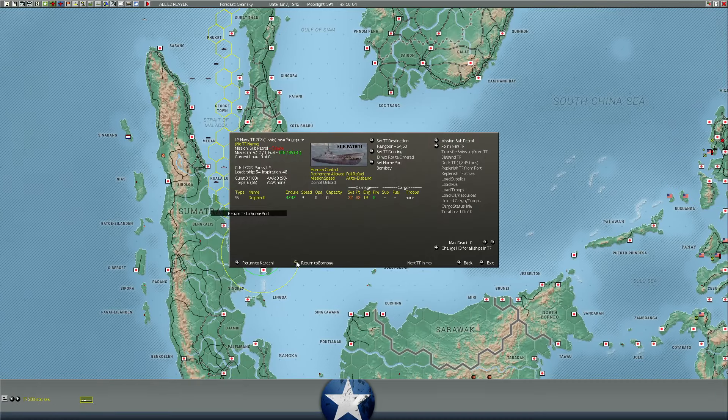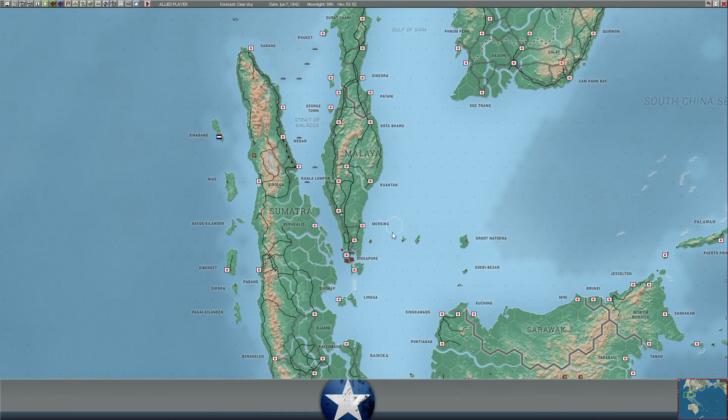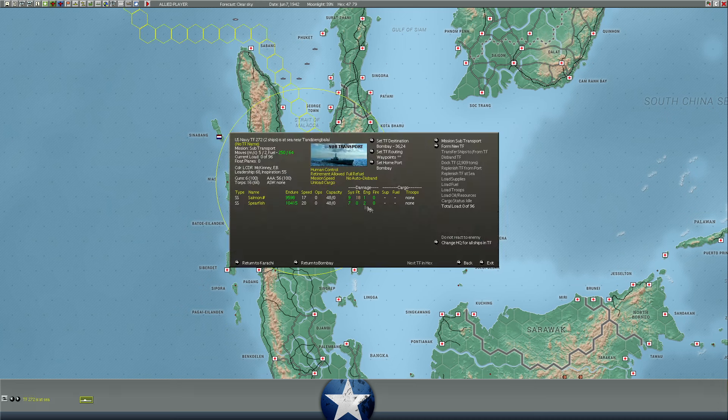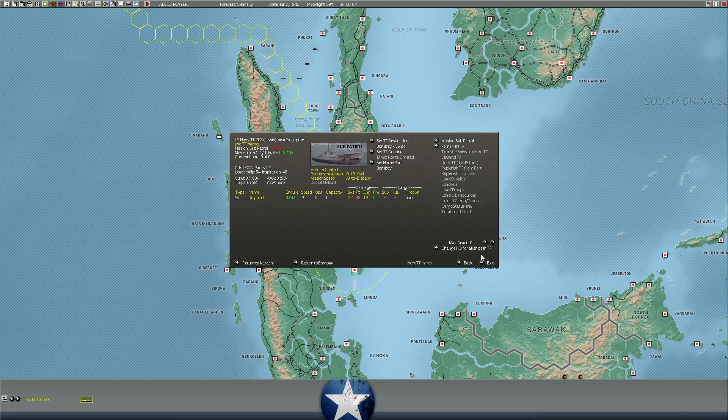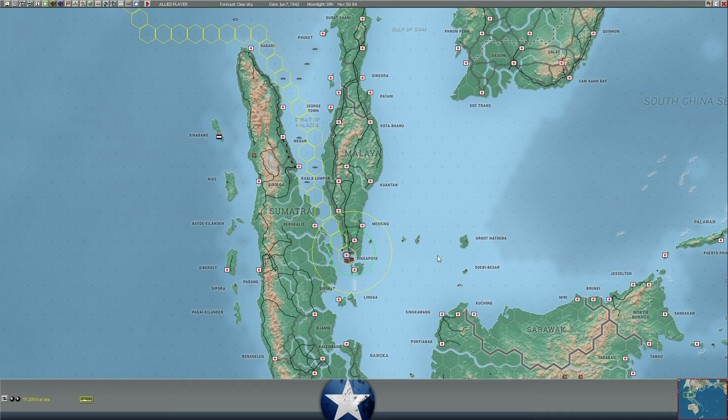Dolphin — let's have you return to Bombay. It's got 33 float damage and 19 engine damage. That could be survivable if it doesn't run into more trouble along the way. Salmon is much less bad — 18 float, 9 system. So Dolphin is the cripple. These are the sub transports we sent to the Philippines. Salmon should make it out, but Dolphin is dicey — 33 float for a sub is pretty heavy. It even says it's a cripple and can only move at nine knots.